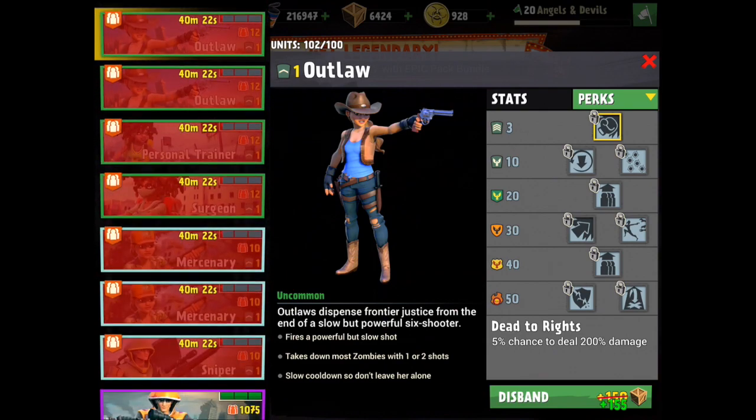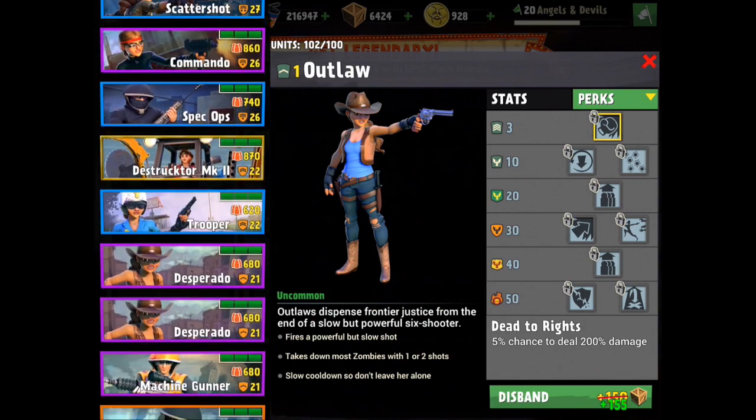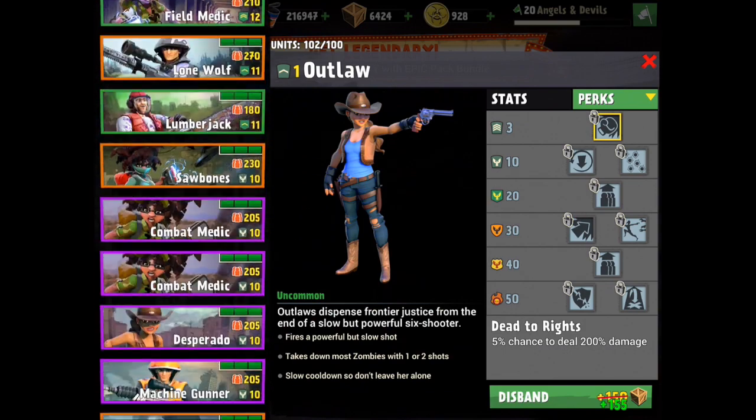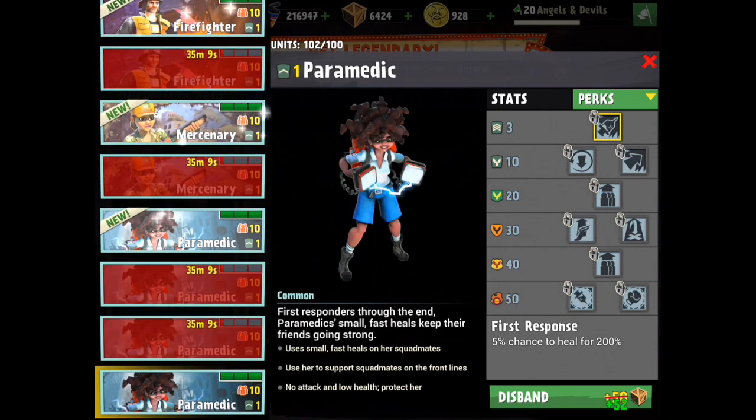My army's always too big — that's just how it is, guys. I need to sell some stuff. I'm gonna sell that girl so I can manage capacity. Actually, you know what, it's your lucky day — you're not getting sold, Outlaw.